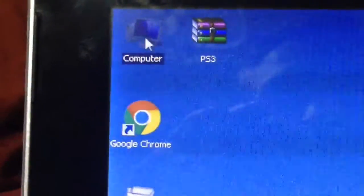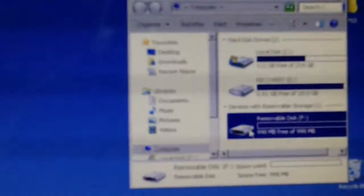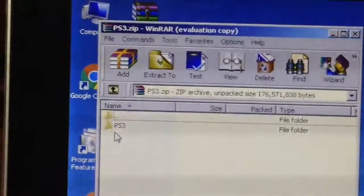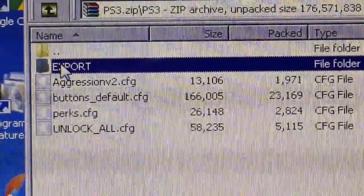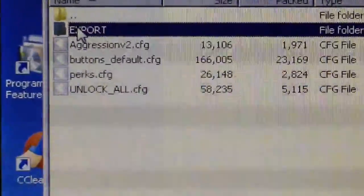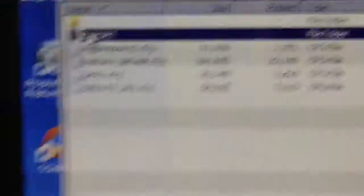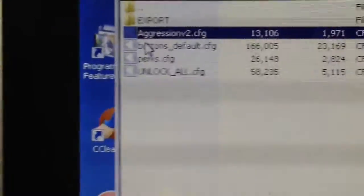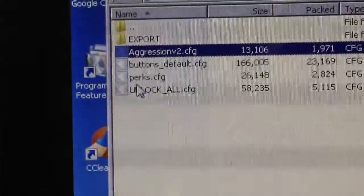Open up your USB. Inside the file it's going to have the PS3 folder. Right inside the PS3 folder, there are some CFG files you can use. Aggression V2 is for one of the patches that you can edit and put your name in. Buttons Default is my normal CFG menu. Then there's Perks and Unlock All files. Select them all — shift-click to select them — and then drag them into your USB.